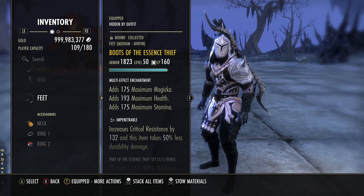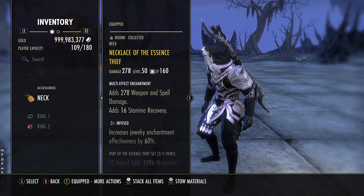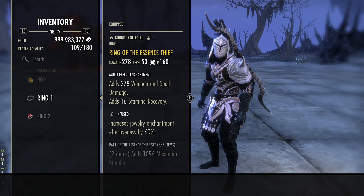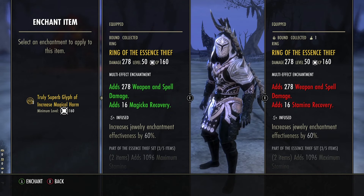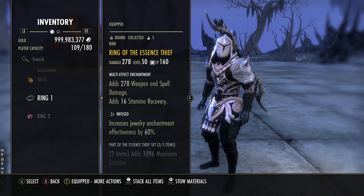We're running all Impen minus the one Reinforced piece. For jewelry we're on Essence Thief and running Death Dealer's Feets. If you don't want to run the stamina recovery glyphs, you can go with mag recovery glyphs depending on what you need and how the playstyle feels better for you. Play with what you need and don't follow my build exactly unless you feel confident.